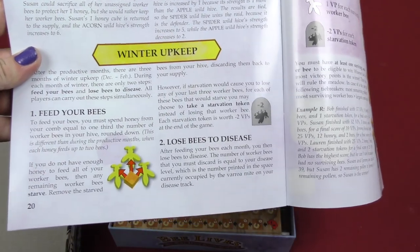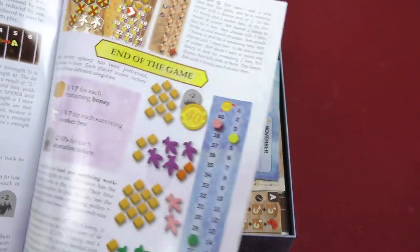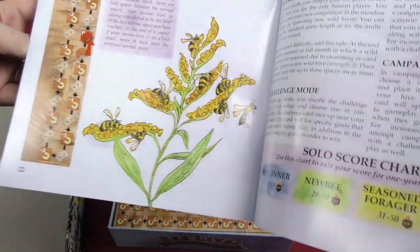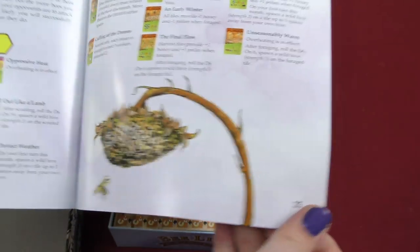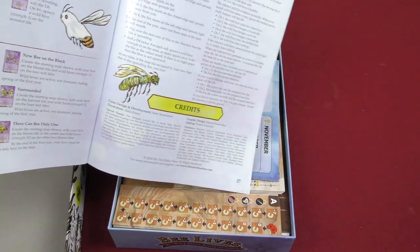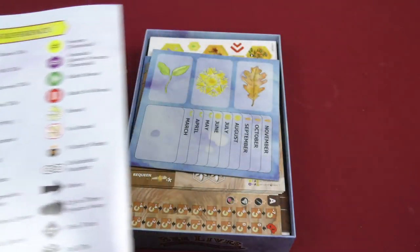Raiding another wild hive, winter upkeep, feed your bees, lose bees to disease, then end of the game. Then you have queen types, a little artwork there, multiple years variant, and then the solo play, strategy tips, season cards, more of the season cards with more artwork at the bottom. Then the solo play cards, which are the purple cards. Then credits, and here you got the icon reference. Giant rulebook that took forever to go through.